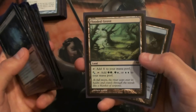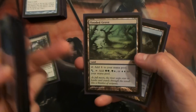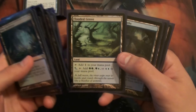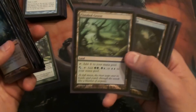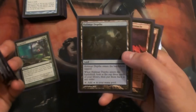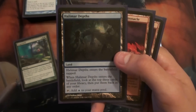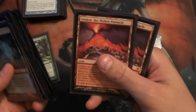Flooded Grove is good mana fixing — it allows us to cast Scapeshift with just a single blue or green, or Cryptic Command. I've seen the Cascade Bluffs one, which is red and blue, but I just think Flooded Grove is fine. I might even run two over one of those, but you don't want too many of them. Halimar Depths is a pretty sweet card — it comes in tapped, it adds blue mana, but you get to look at the top three cards of your library and put them back in any order. So a decent land for finding what we need a little sooner.